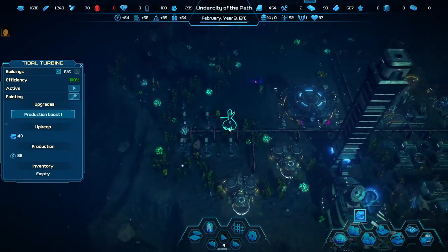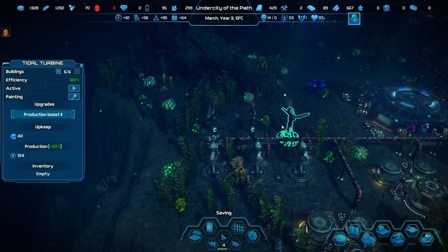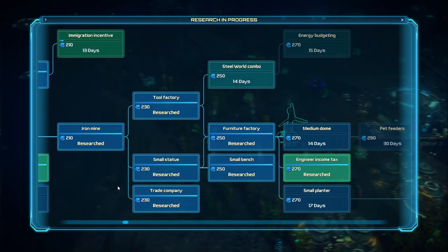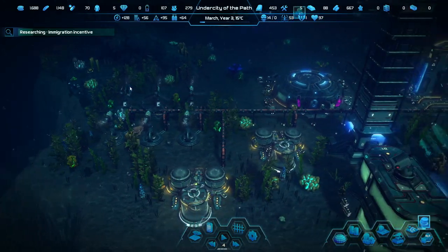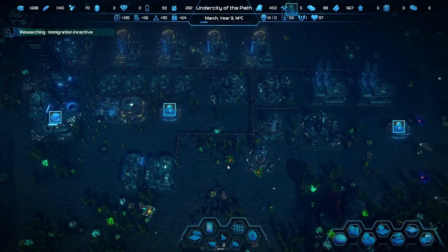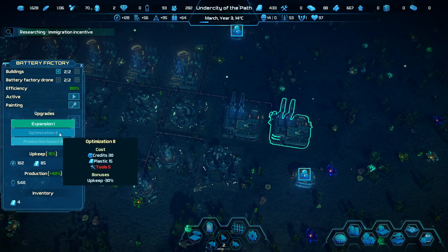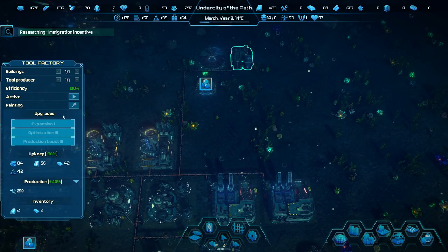Production boost on the oxygen generator and production boosts on these to make sure we're good. Continue researching. Look at our money — we are getting to a point where it's actually making sense. We are in a good position. We have a lot of research out here — the hardest part is just remembering to keep going on the research. At this point everything is positive, it's all good, and we're making a fair bit of money. Maybe it's also time to scale down on speed.